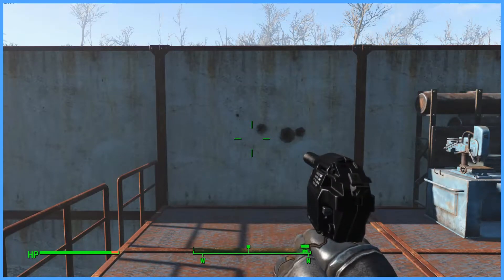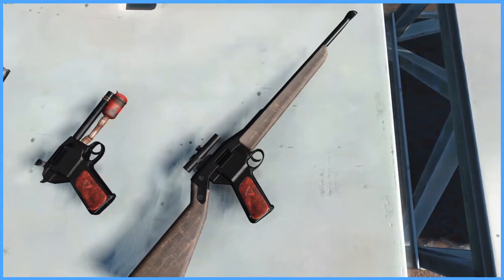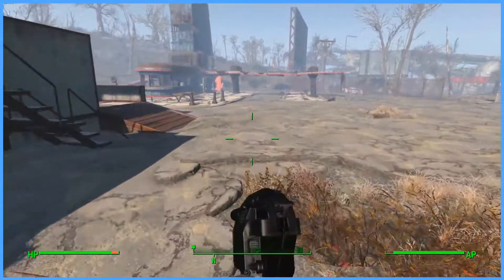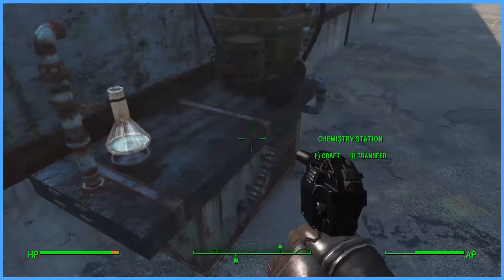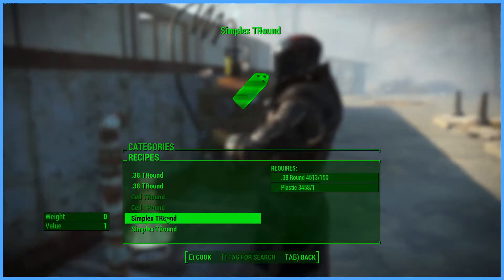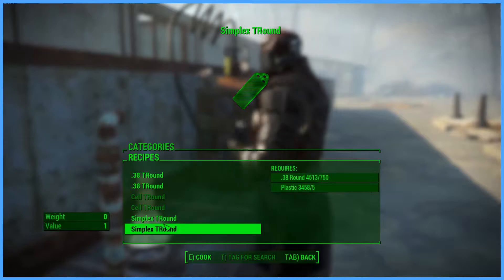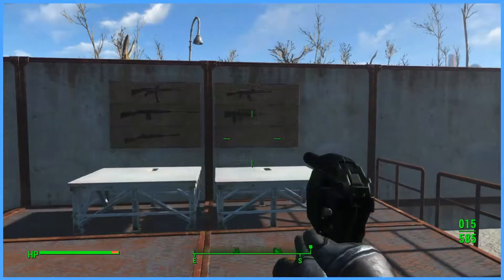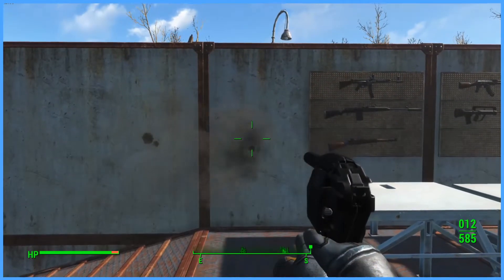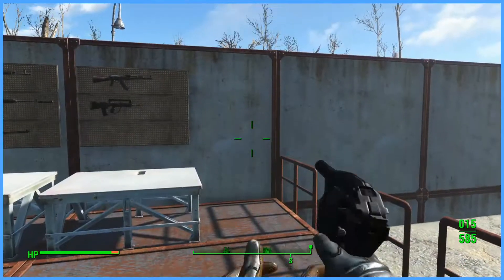Today we have the Dardic Tround, which is a unique pistol for Fallout 4, being as it fires a triangular round — hence Tround. That means you will need custom ammunition for this weapon, which can be found at your chemistry bench under the new Dardic section. Right here you can craft 38 T-Rounds or Simplex T-Rounds. The difference between these two is one fires a singular round, and the other fires a shot of three rounds, sort of like a shotgun but with three 38 rounds.